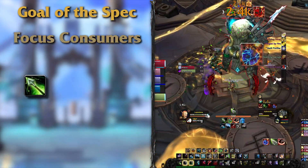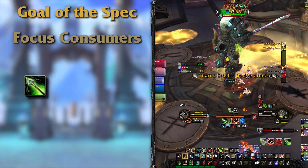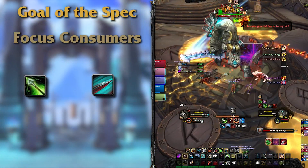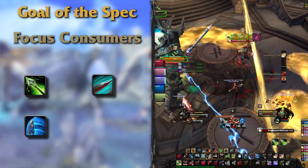Your focus spenders will start with Serpent Sting, a good DoT that can be cast from 40 yards away and should be maintained on at least your main target. Next you'll have Raptor Strike, your bread and butter single target heavy hitter. Carve is next and will be your AoE consumer that will reduce the cooldown of Wildfire Bomb based on the number of enemies hit.